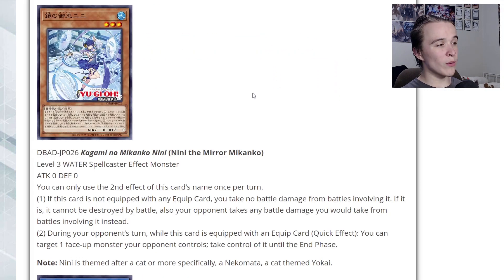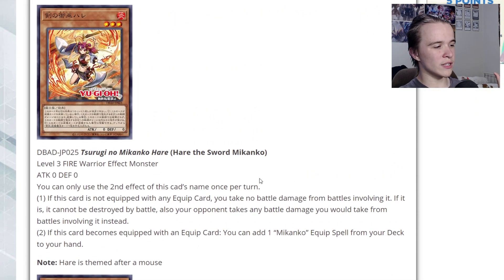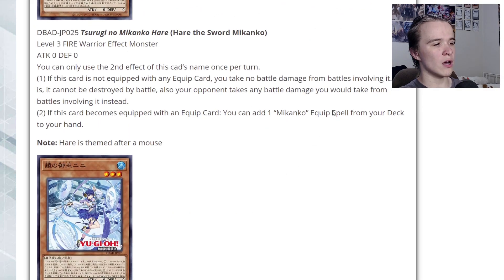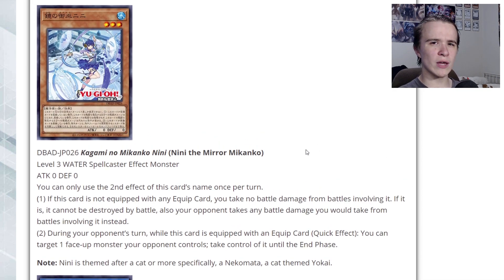Next up we have the subsequent blue one — you gotta have red and blue together, there's like no other combination Konami likes to make. This is Nini the Mirror Makanko — a Level 3 Water Spellcaster. So we've got Fire Warrior and Water Spellcaster, exact opposites, with zero attack and defense. It has the exact same first effect as Hare. During your opponent's turn, while this card is equipped with an equip card, as a quick effect you can target one face-up monster your opponent controls and take control of it until the end phase.